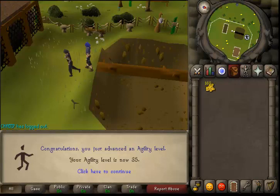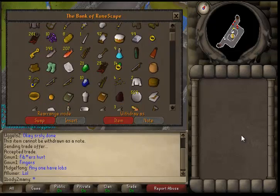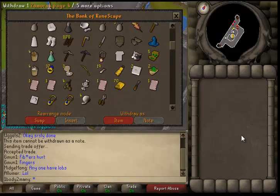Now I'm going to show you my bank and stuff. Alright, so here's my bank on the account 'One Body Too Many.' There's nothing really too special on it. You'll just see I got a full cat from Gertrude's Cat — I need that for Recipe for Disaster — but the main thing in this bank is the full Zammy book.